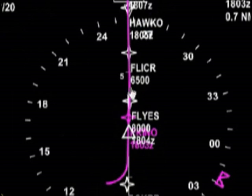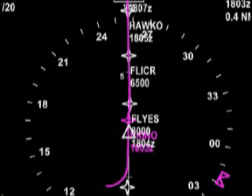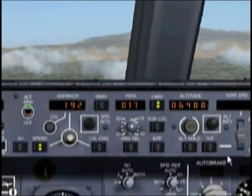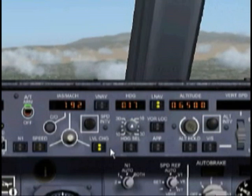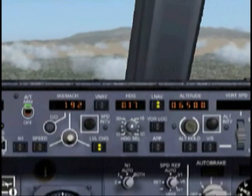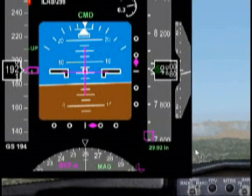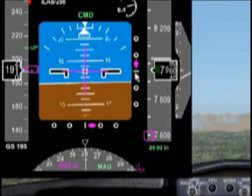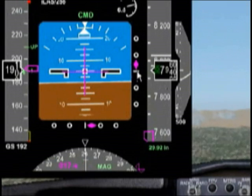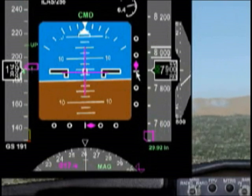I need to cross my next intersection at 6,500 feet, so I'm going to change the altitude on the MCP to 6,500 and hit level change, and we'll start descending. The glide slope has now come alive and we're just below it — we're going to drop a little farther.